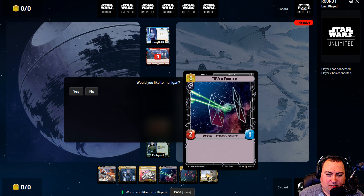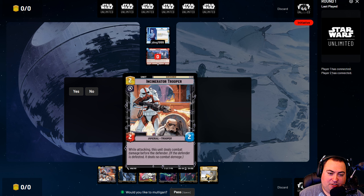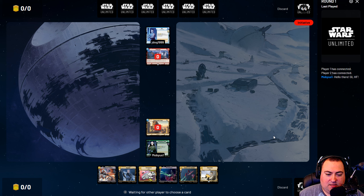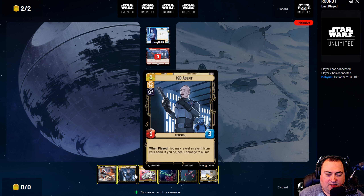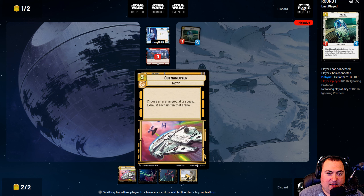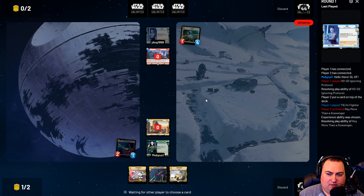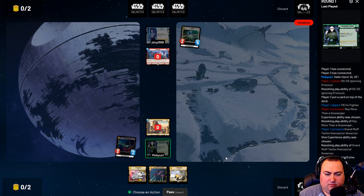Opening hand for Game 3 — we've got quite a few options. We've got TIEs to go space and could follow that up with 7th Fleet. Alternatively, we've got ISB Agent and Incinerator Trooper to go ground, but ground is secondary in this deck, so no mulligan — we're going space. We resource both the ISB Agent and Incinerator Trooper, keeping Outmaneuver since we're intentionally abandoning ground. We play the TIE Fighter. They play R2-D2, which gets buffed up to a 2-5. We buff our TIE to 3-2 and then pass.